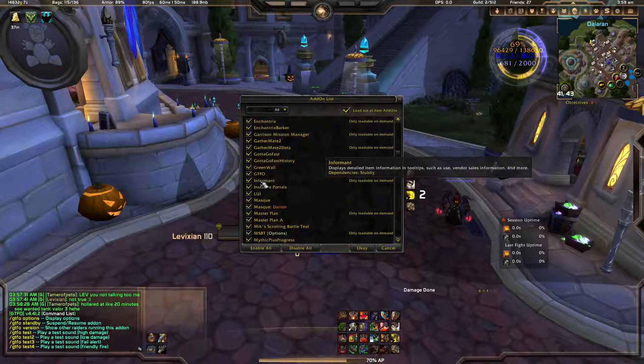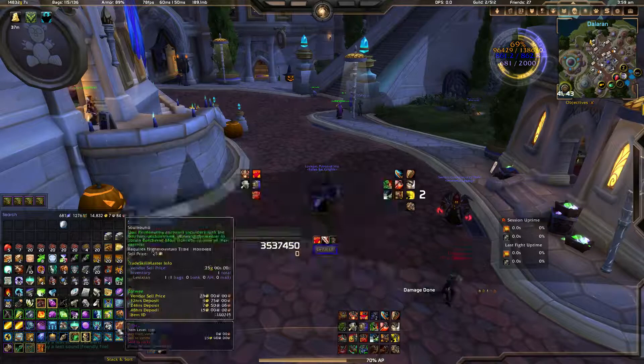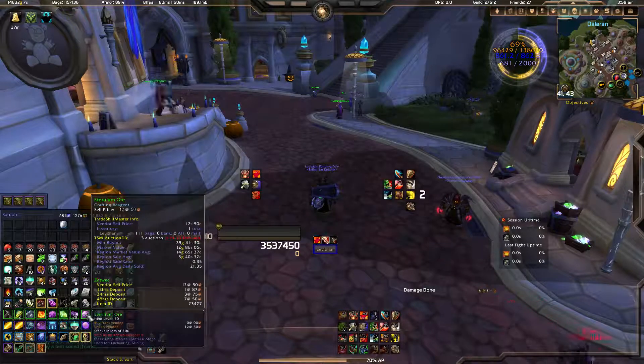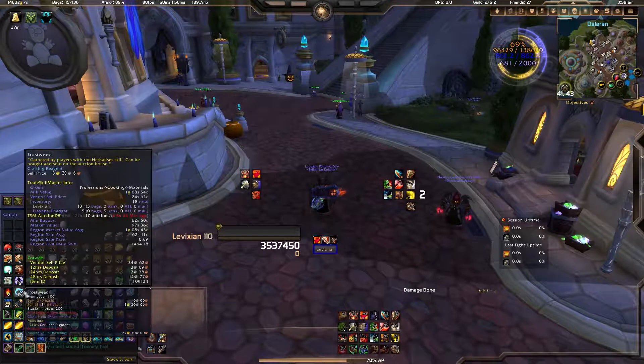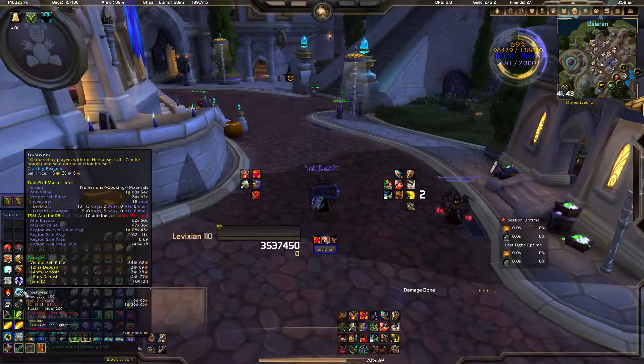Informat — part of the Auctioneer suite as well, though you can disable it. It's useful in tool tips.